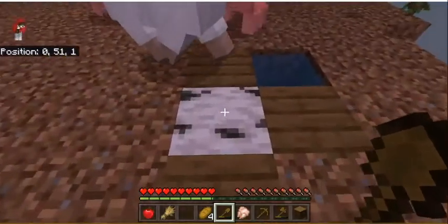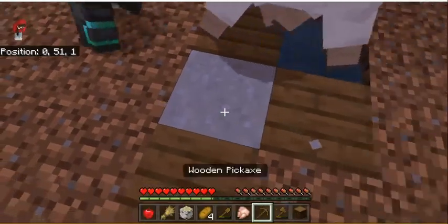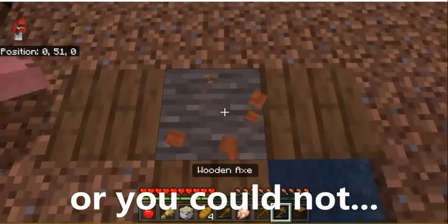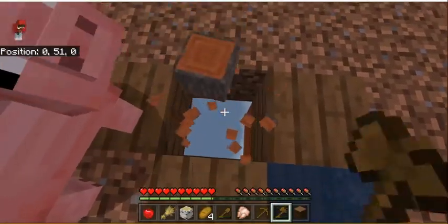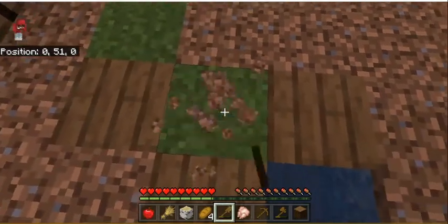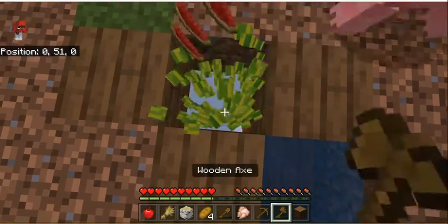We should make a cobblestone generator. If we have lava, we can make one — we can get lava in the surprise chest. I played this before; I tried to make an episode on it but my mic was muted the entire time.